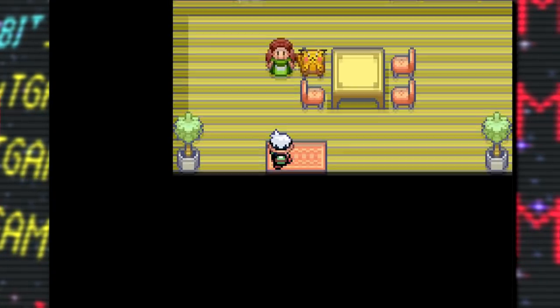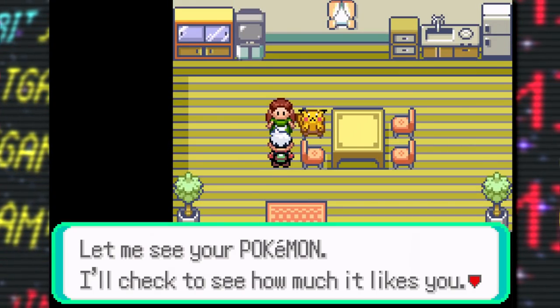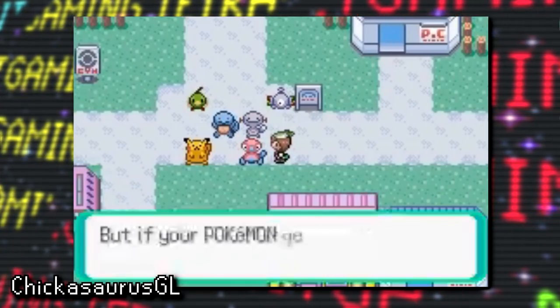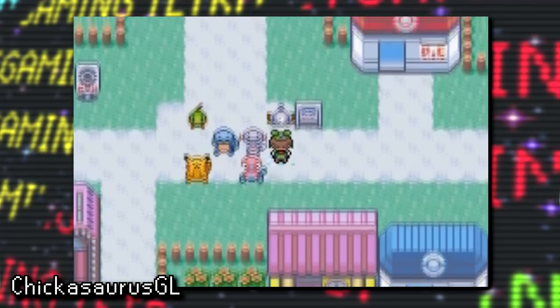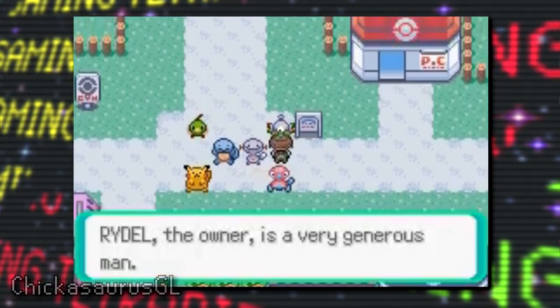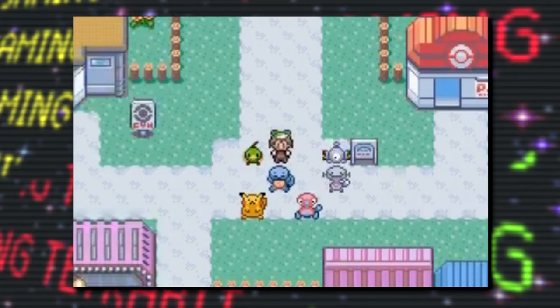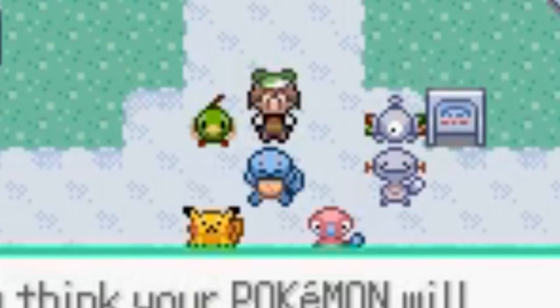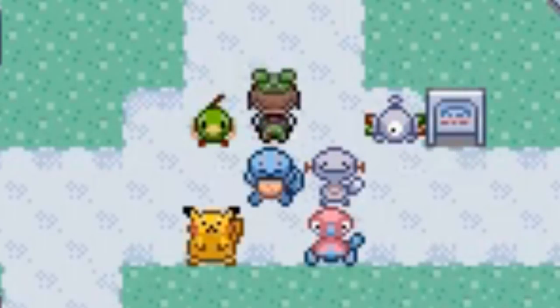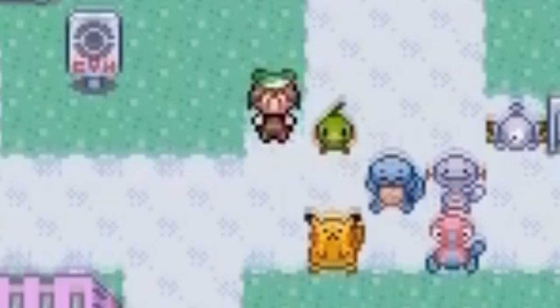Next are several dolls that go unused in all three Gen 3 games. These are dolls of Porygon 2, Squirtle, Wooper, Natu, and Magnemite, as seen in gameplay by Chickasaurus GL. Dolls can be found and purchased in the game to decorate the player's secret base, but although the time was taken to make these graphics, their functionality was ultimately cut and only their graphics are left in the game.